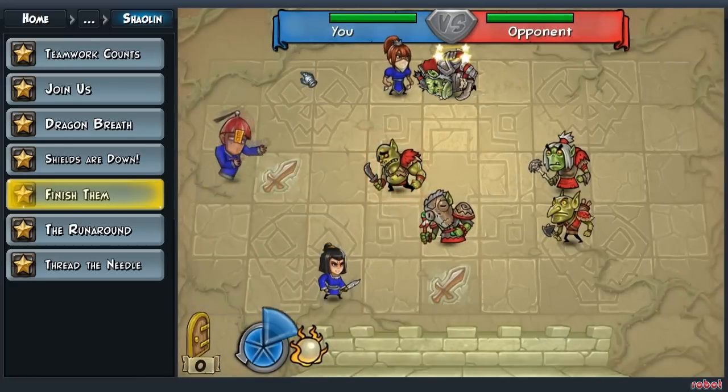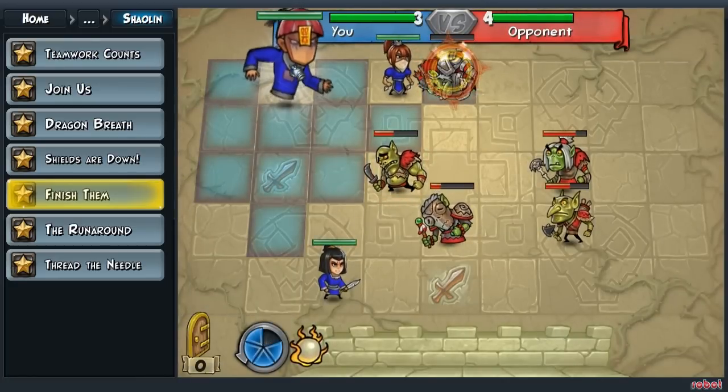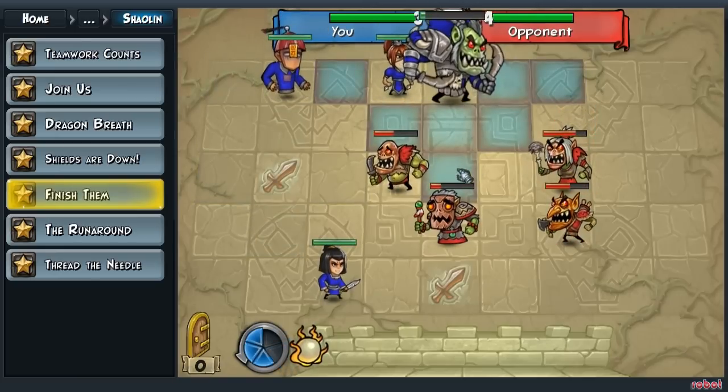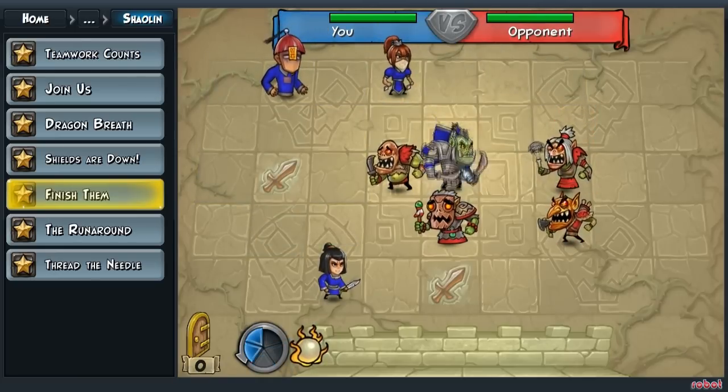Select your shadow and move him up to this tile. Now select your shadow again and resurrect the Arch Chieftain. Now move your Arch Chieftain down two tiles.